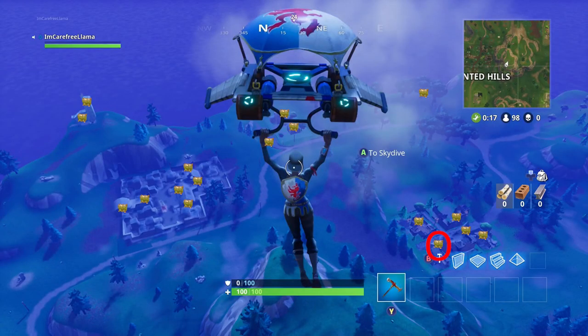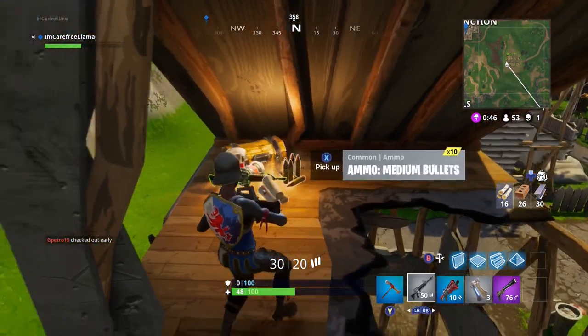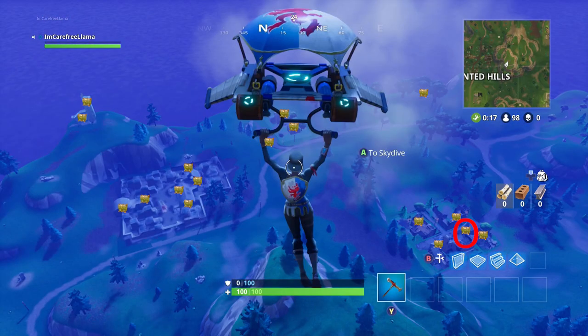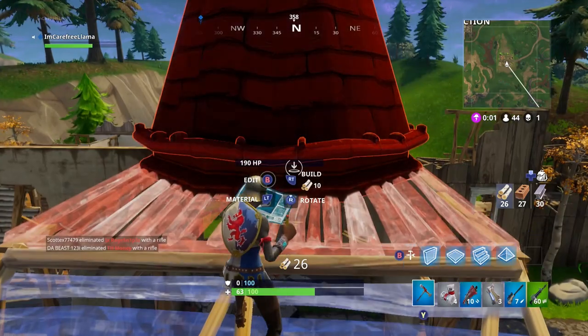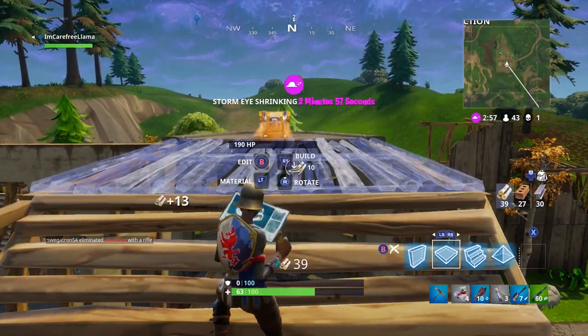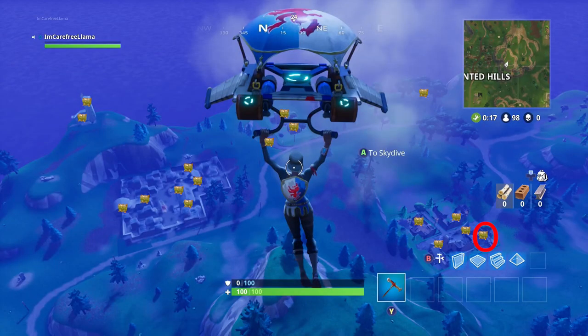The southwest building in this little clump requires you to build up again — most of these chests are found up high and you need to build or break down from below. This is a new building, and there's a little steeple that's blocking your way to build to the chest. As long as you can break this little cone block, you can build a floor or a ramp up to that chest and grab it.